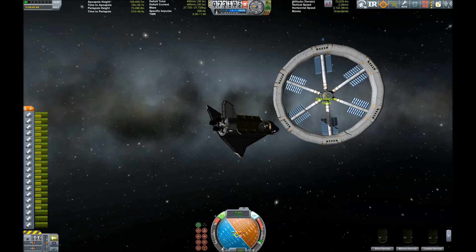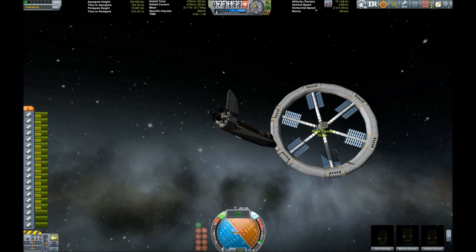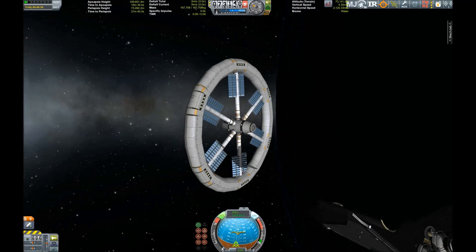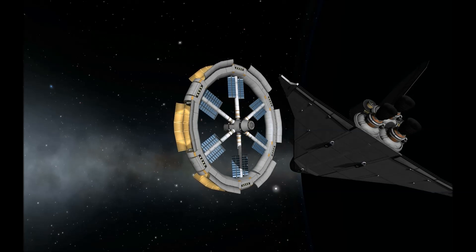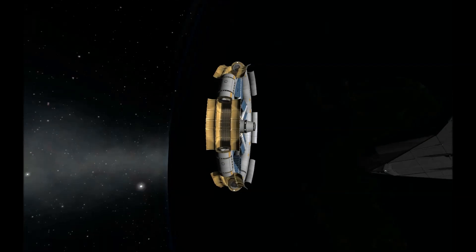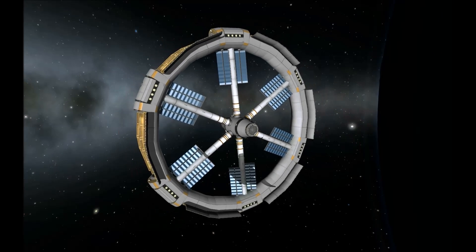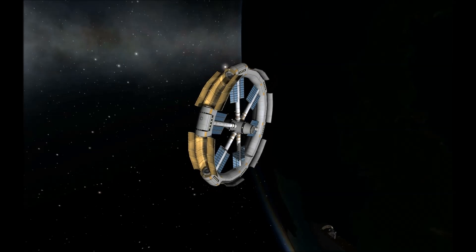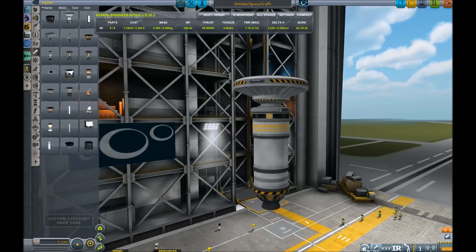I put docking ports inside those cargo bays so I could enhance the station with additional modules in the future. Opening the cargo bays, you can see the big senior docking ports where you can add science labs, habitation modules, experiments - you name it. The station is very flexible despite being utterly insane. Then I realized I didn't have a docking port for the shuttle, so I decided to send an adapter up there.